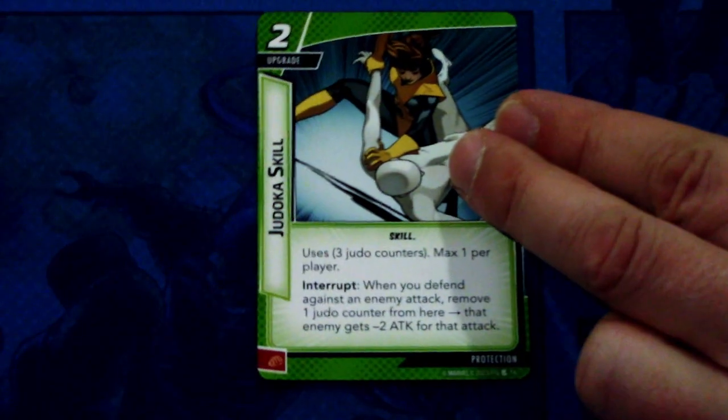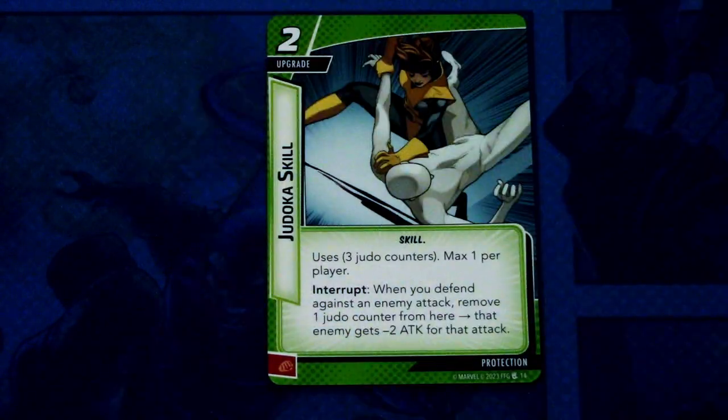Next we have Judoka Skill, and there are three copies of this. Judoka Skill is a two-cost upgrade with the skill trait. It comes with three judo counters, max one per player. Interrupt: when you defend against an enemy attack, remove one judo counter — that enemy gets minus two attack for this attack. This can be committed as a physical resource. Not really excited for that card, but it seems like a decent one-off card maybe.